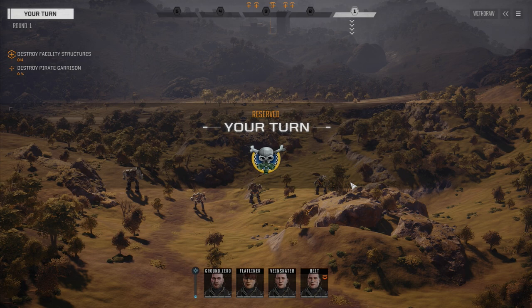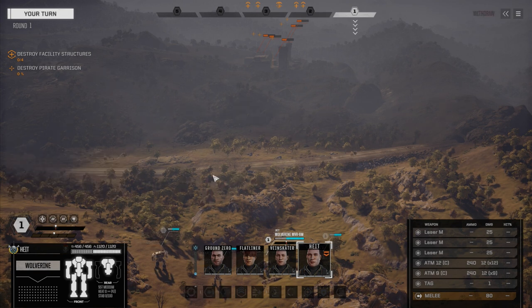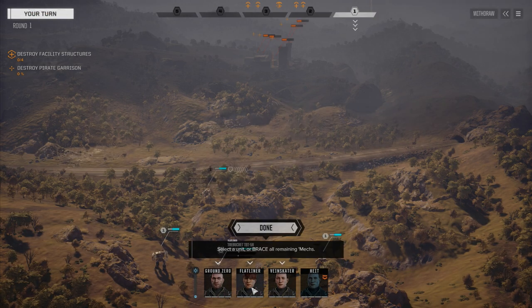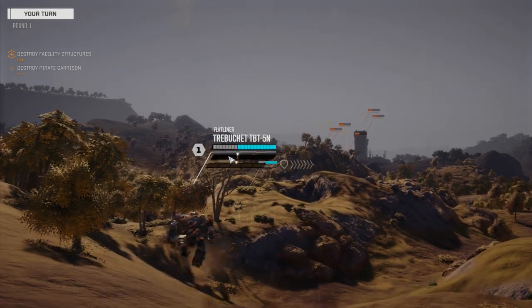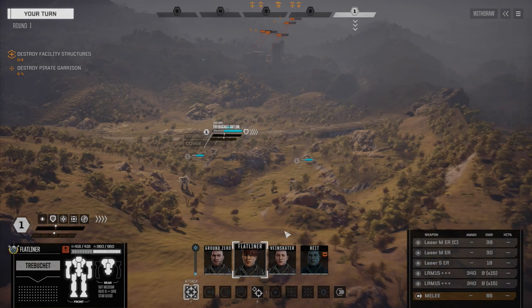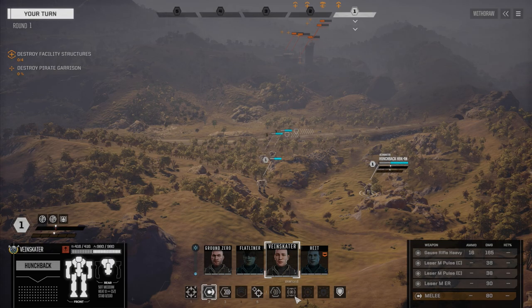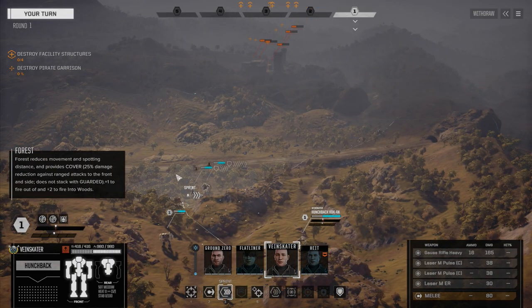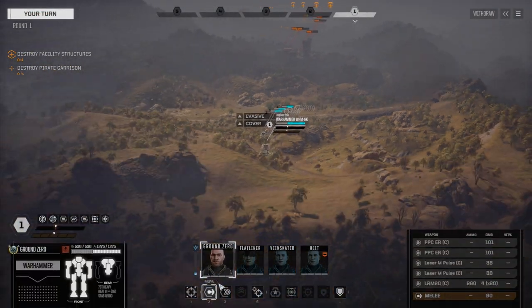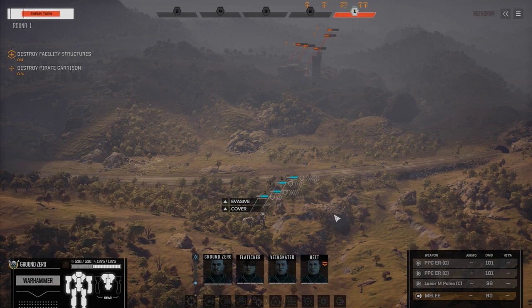I'm hoping we can get some good ship components for our Argo if we're looting this base at the end. If these guys have some aerospace stuff, we can use those components. As we were coming to Polinus, we were able to level our Mech Warriors a little. Flatliner and Vanskater both have the Warlord ability now. That extra 10% damage is going to come in handy. From four-and-a-half skulls, definitely going to be heavy mechs, probably an assault mech, and maybe reinforcements.